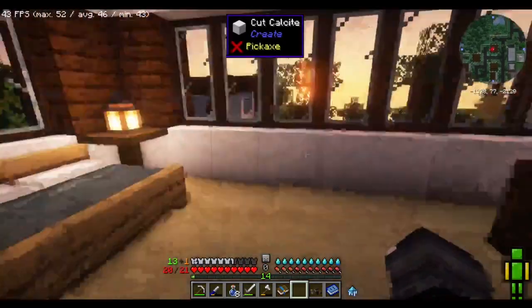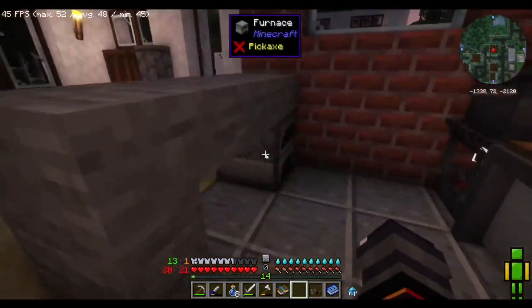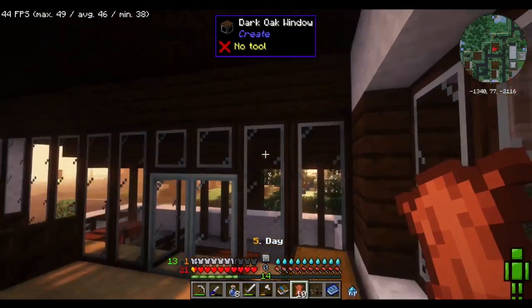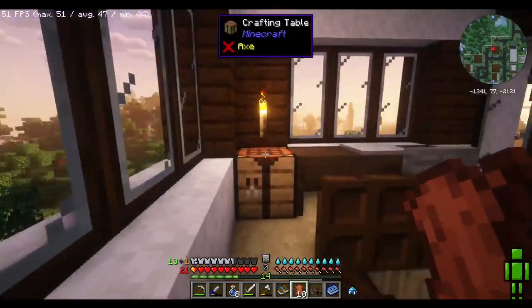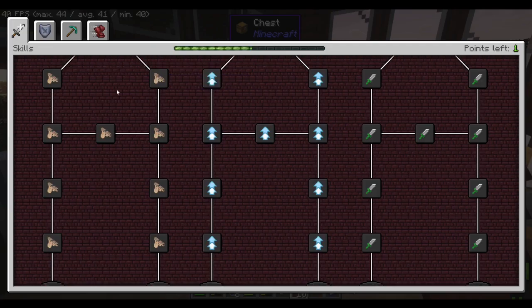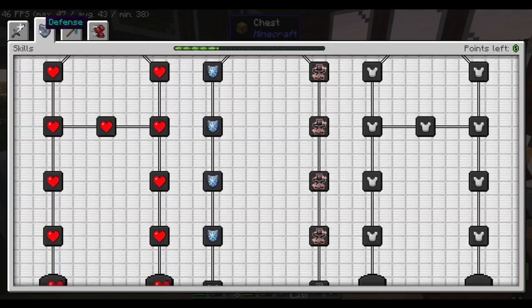Alright, we're gonna wait for nighttime to actually fall so that we can go to sleep. And there we go — ten leather, we can make a backpack when the daylight rises again. And there we go, we're fully healed as well. So I believe it's K to access this, and I have a skill point. Higher melee damage — hell yeah.